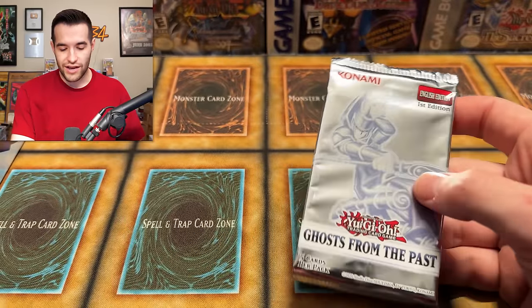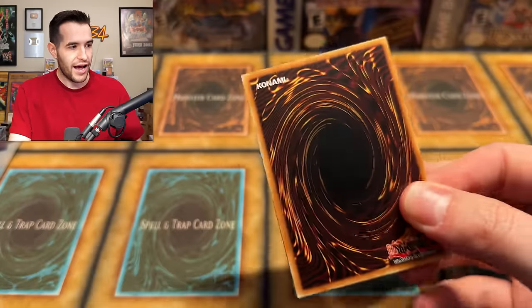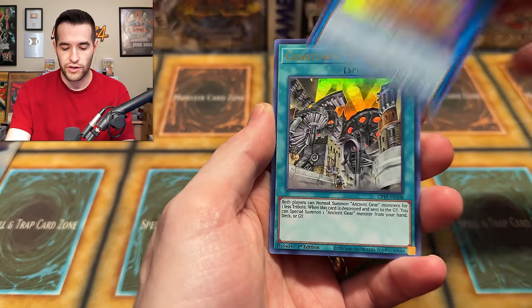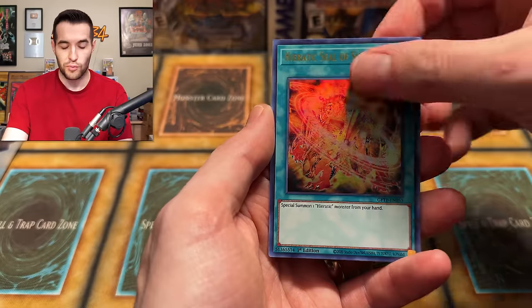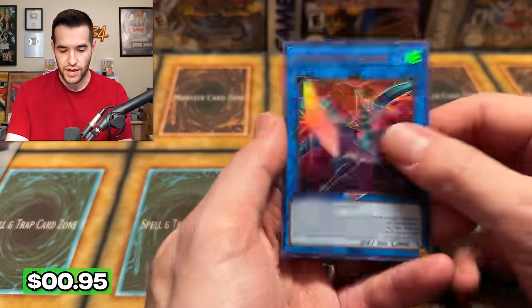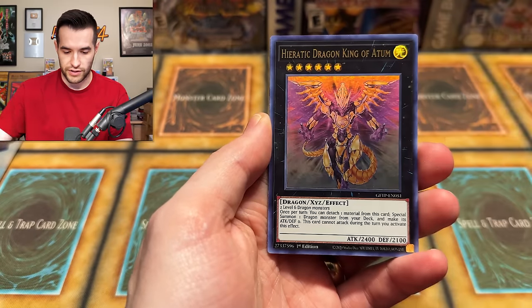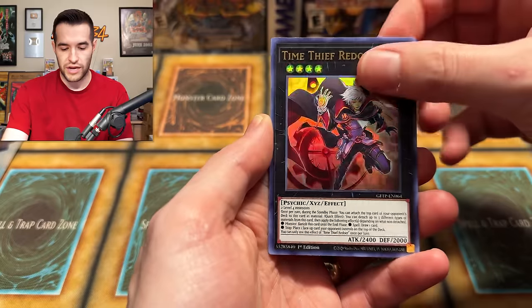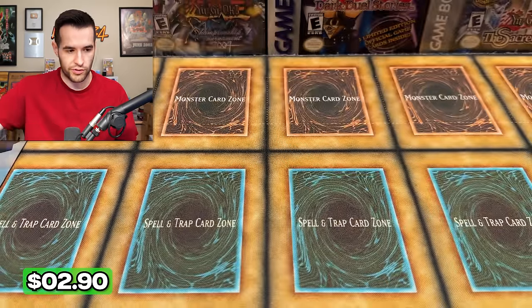Let's start it off with a nice Ghost from the Past one pack. Let's get a ghost rare right off the bat — I'm super excited for this video. Usually in the Christmas ones, I like to do a variety of products. We got Sunvine Thrasher. I'm going to do a couple of these in a row. Time Thief Redoer, Danger Thunderbird — I can't pull these cards, I'm struggling.